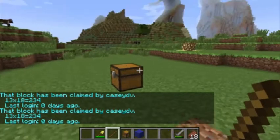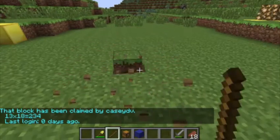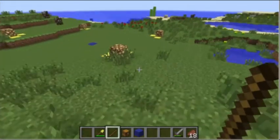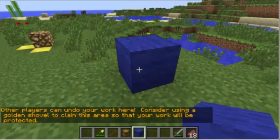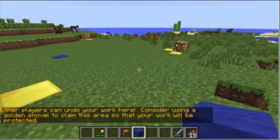Once you've got everything set in your claim, it's not necessary to keep your chest anymore, so you can delete it. Within this claim, animals, crops, and buildings are all safe. If you place a block outside the claim, the server will warn you that other players can undo it, so it's recommended that you build everything within your own claim.